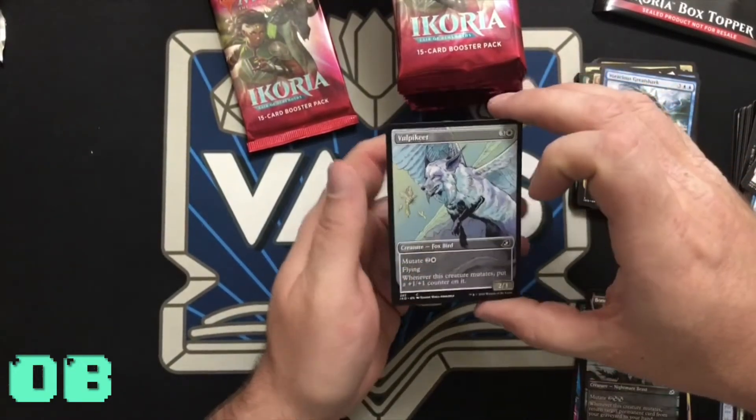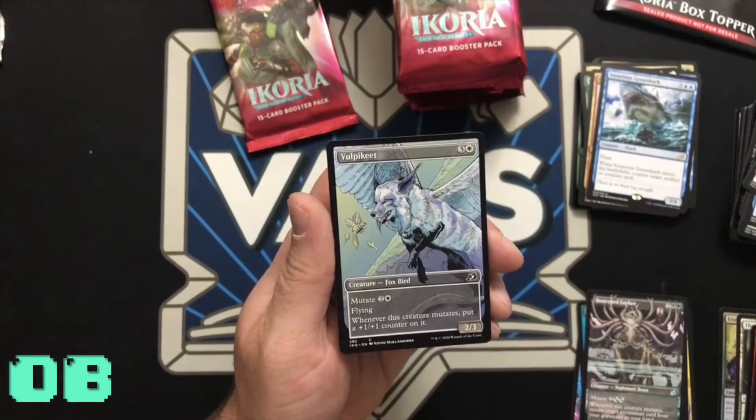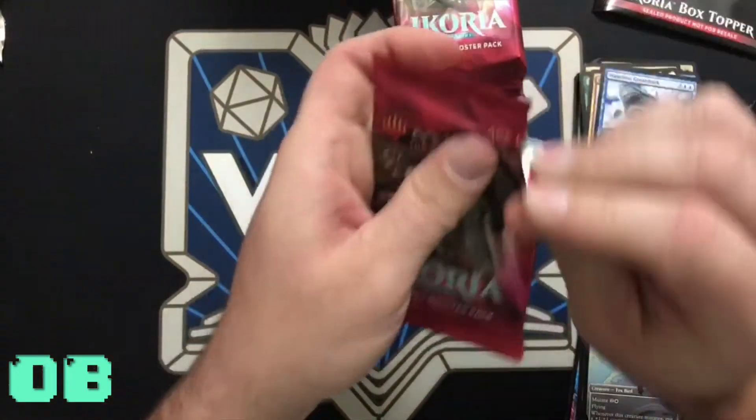Oh look at that — Volpekeet! What is that? It's a fox with wings — it's a fox bird! Wow — Pokémon stuff? I don't know anything about Pokémon stuff. Yeah, you're the expert on Pokémon, right?